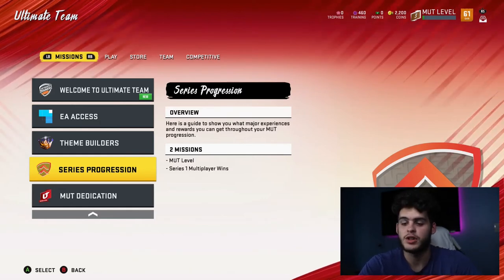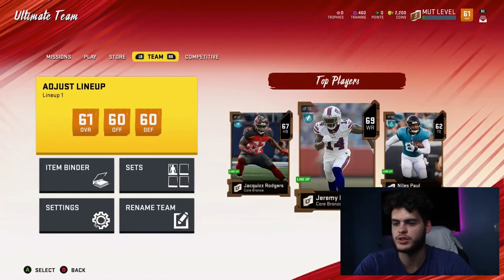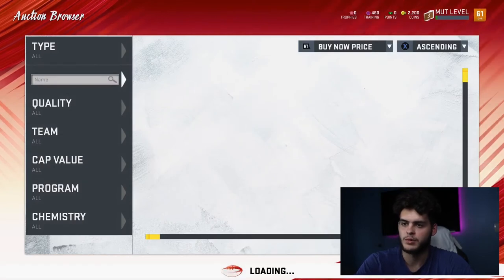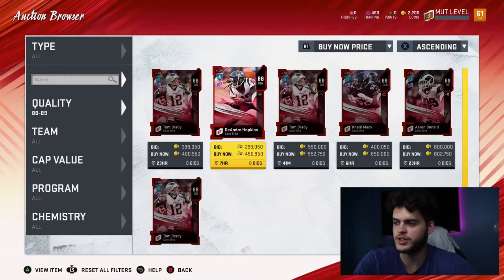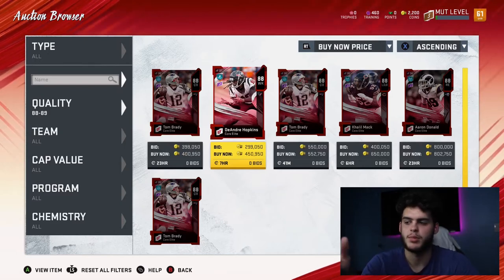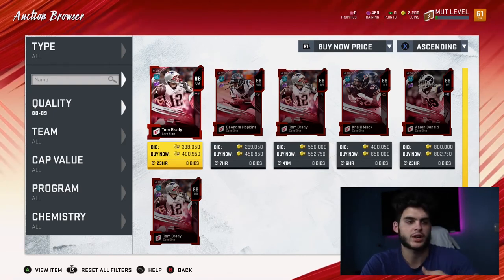There's two ways. I said in the first video not to sell what you have, but there's a caveat to that. If you come over to the auction block — it's called the auction house — people are starting to get on and post things. Right now these cards are at high prices, but these aren't real prices. There's a glitch on Xbox where if you pre-ordered the game you can't play the access trial, so people are just posting cards for really high prices and nobody has coins. It's very hard to have coins right now on Xbox.